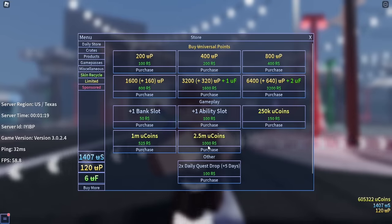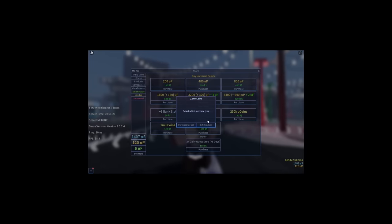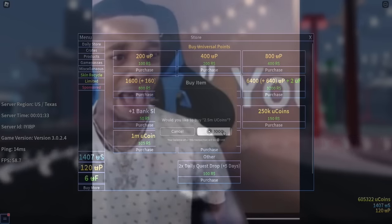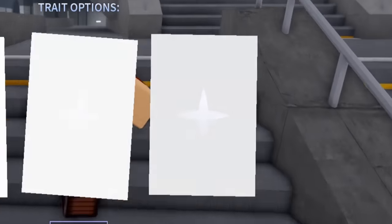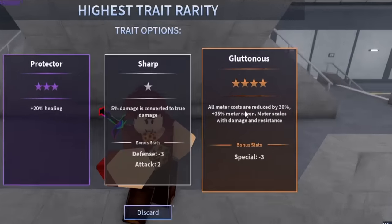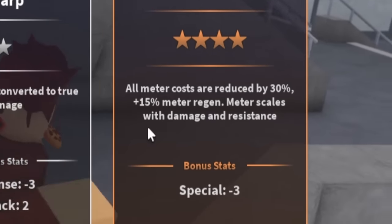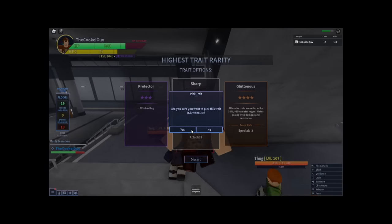At this point I was out of U coins and there is no good U coin method in the game right now, so I kind of had to use Robux. I don't recommend anybody to do this, but I'm broke. Give me a mythic! Okay, we got Gluttonous - all meter costs are reduced by 30%, 15% meter regen, meter scales with damage and resistance. That is a lot, I'm taking that.